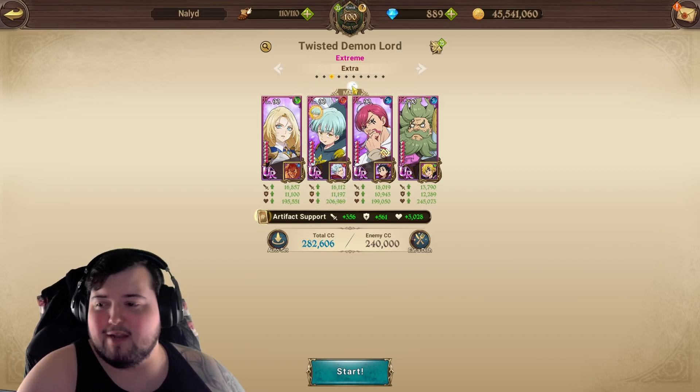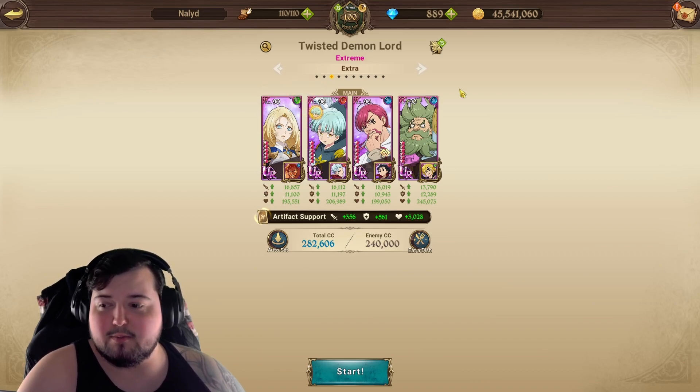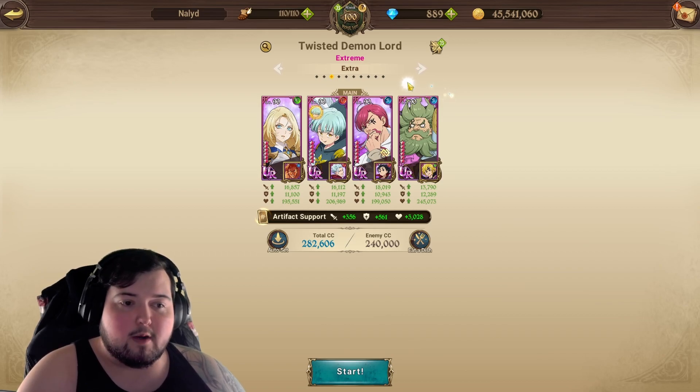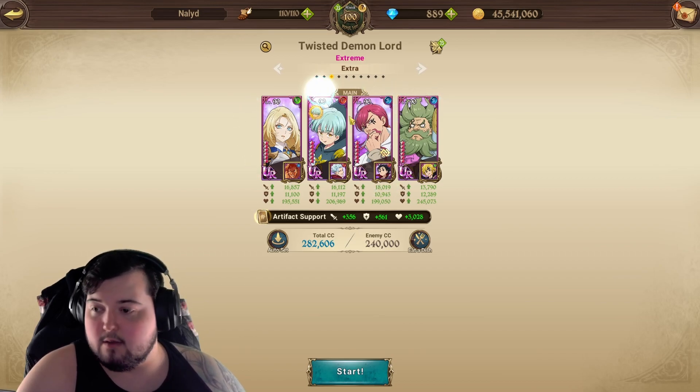Soriel is here — not really a great unit for this specifically, but he's a decent DPS. Brunhilde is also a DPS. If you want anything super specific, you can run a cleanse; Margaret is also pretty good for this. But we're running counter, ultimate removal, and DPS.